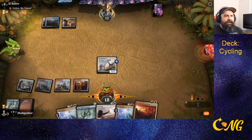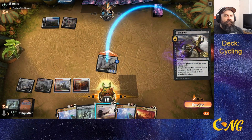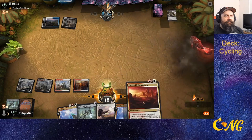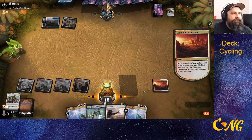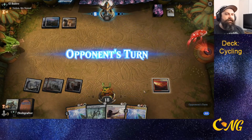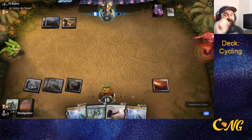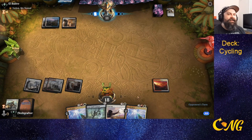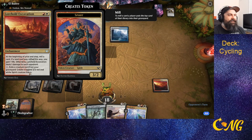I actually like the Excavation because we have two Zenith Flares in hand. We'll attempt the Excavation and start getting poking damage in. The opponent actually has to read this card because nobody plays it.